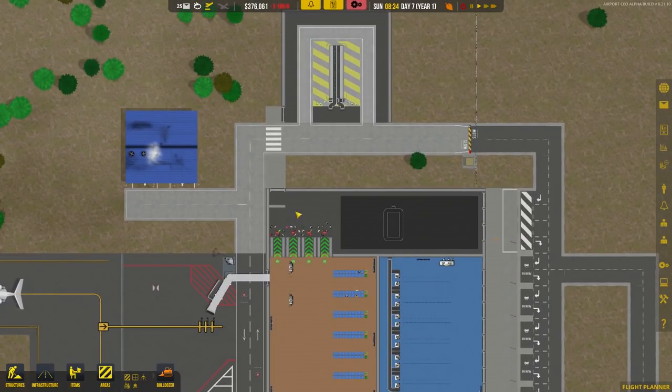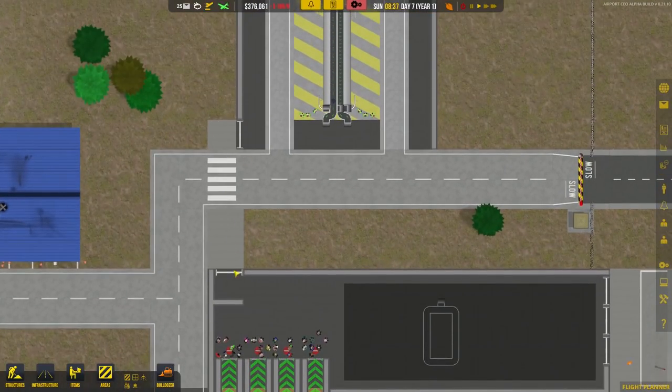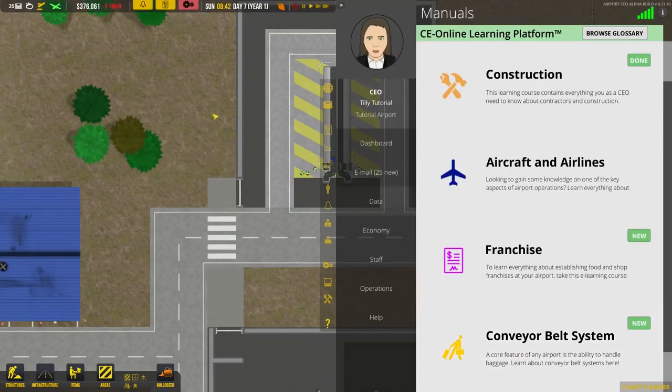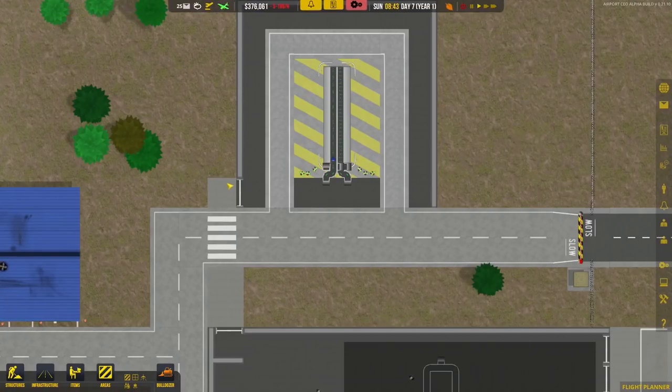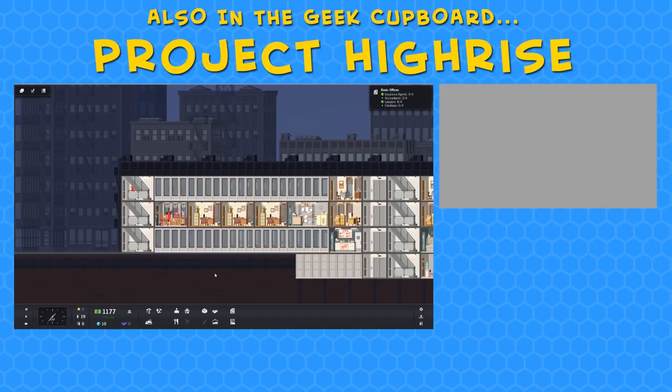And that is how you set up baggage services for your airport. It's not the most straightforward of things, so hopefully that has helped you. If you liked it, please leave a like, and we're going to be playing more Airport CEO in the Geek Hubbard — please do subscribe. Thank you very much for joining me, and I will see you next time.